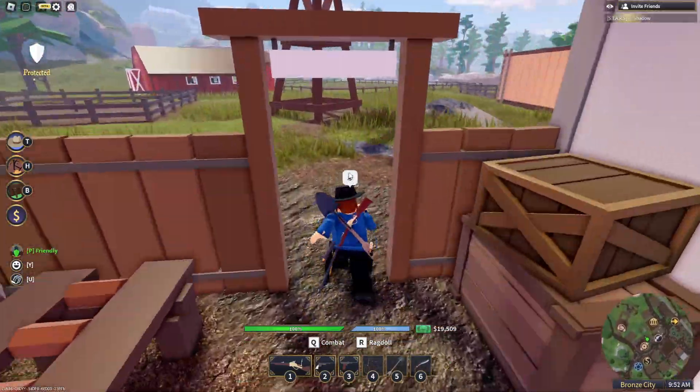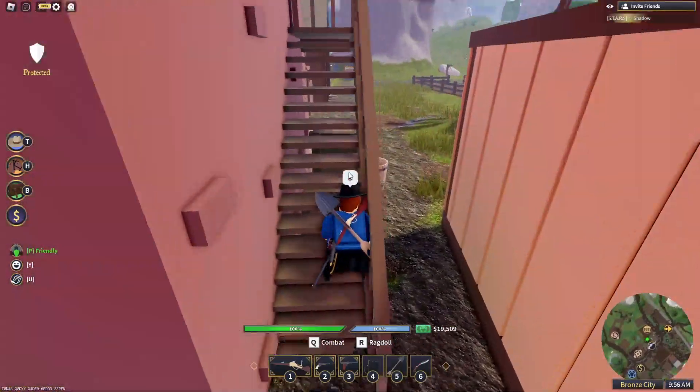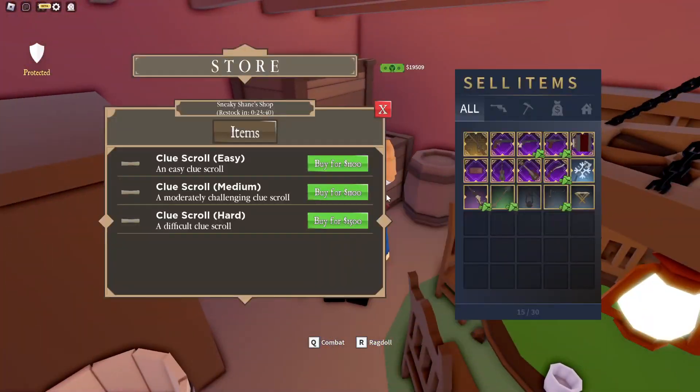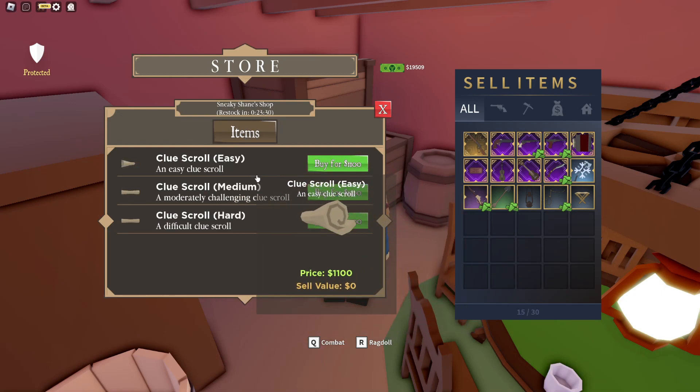Then head over to the top of the gun store and you'll find Sneaky Shane. You can buy treasure maps from him. He restocks every 45 to 50 minutes — the maps came out about 15 minutes ago.